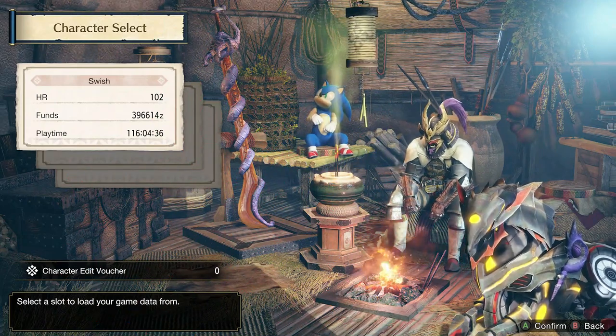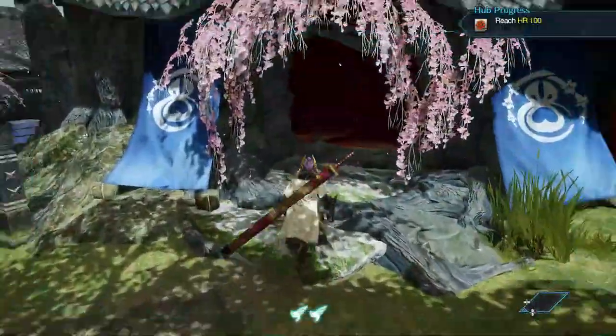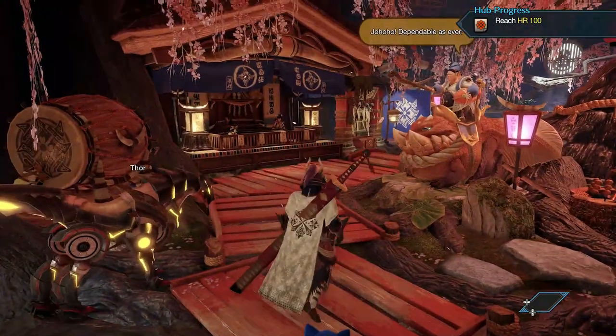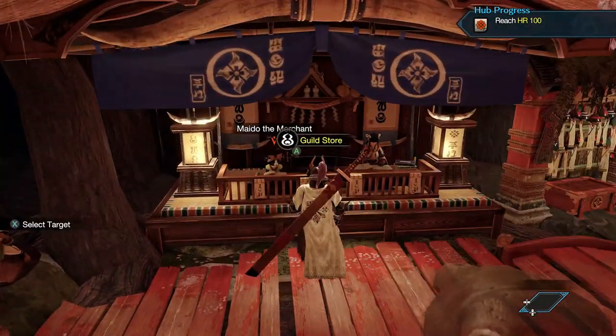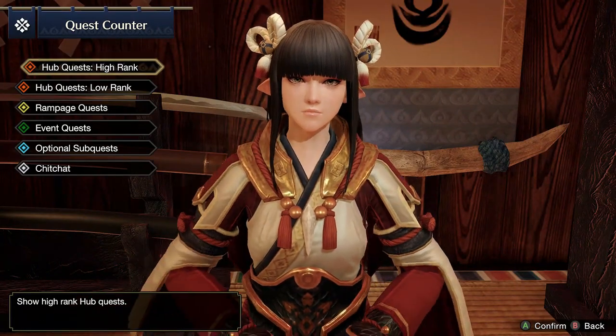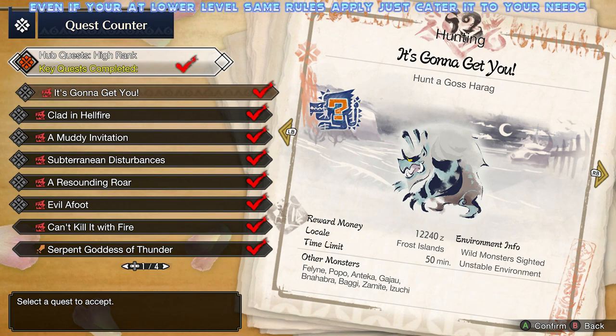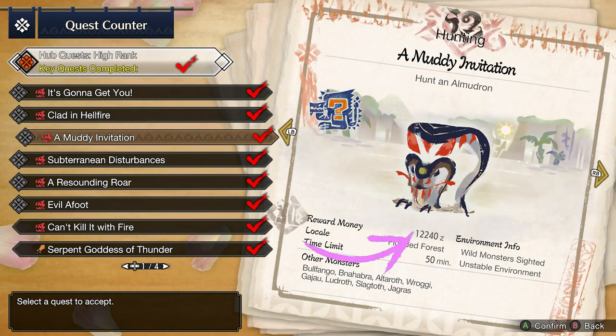I'm going to be going over what I believe are probably the best ways to get your Hunter rank up fast. The main way — probably the best way — is going over to your hub area. You're going to play multiplayer here, and some of the quests work out really well for that XP. If you've got the 7-star ones available, go for them because they're going to be your best bet. But even if you haven't, what you want to do at first is look at the kind of reward money you're getting for each of these hunts.